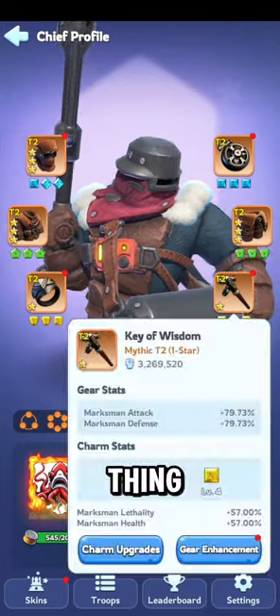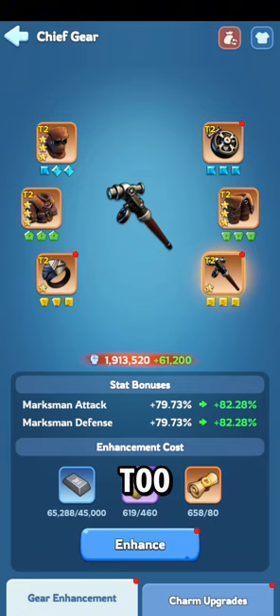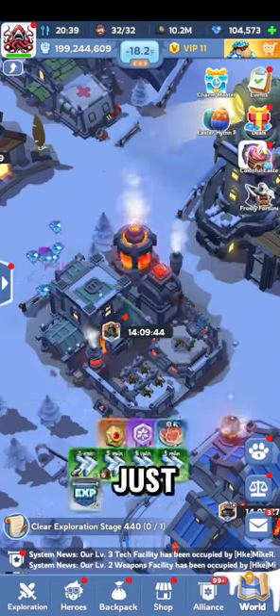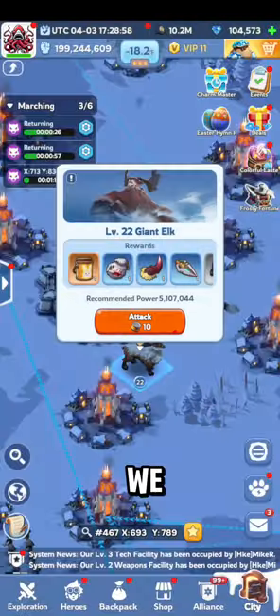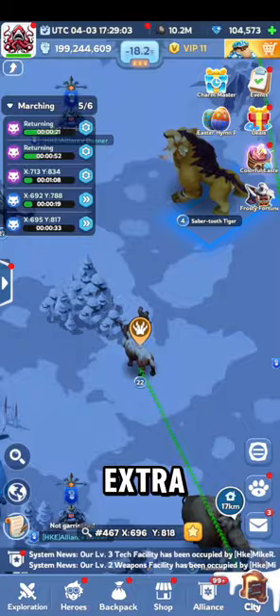I've got some stuff for gear coming up — that's just more stuff we'll have to work on and add. I'm just not getting too crazy with it. Of course, we can go ahead and multitask — do our intel missions and get the extra added. You always want to make sure you're grabbing fire crystals at every opportunity you get.